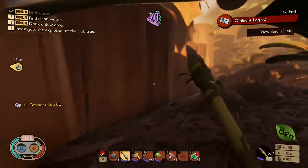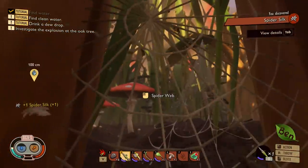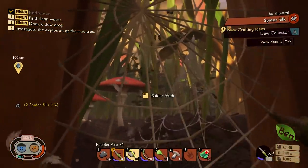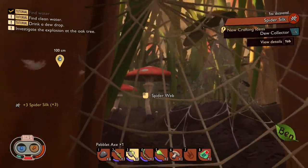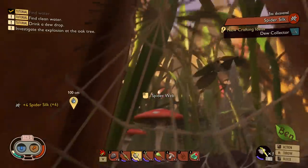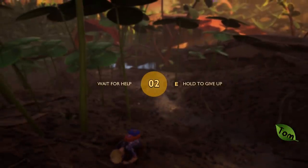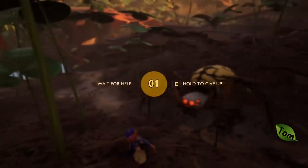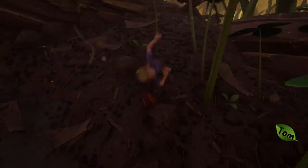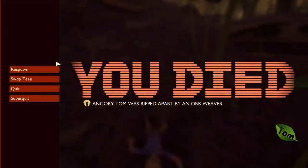This might be too dangerous — there's spiderwebs, I've got to hack through. Have you found me? My path is blocked. I can't hack through the spiderweb. I'm about to die — I'm in a strange place, Tom. I don't know how to get out. I died — ripped apart by an orb weaver.